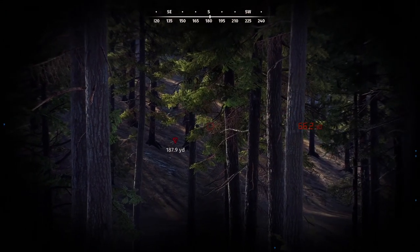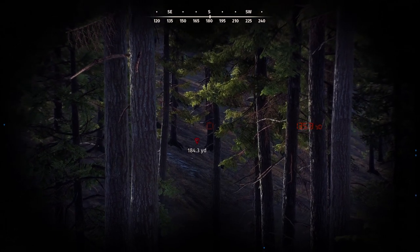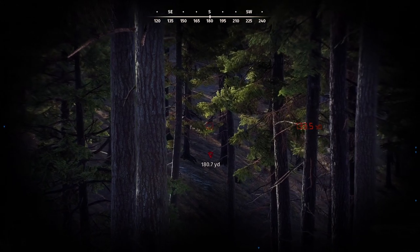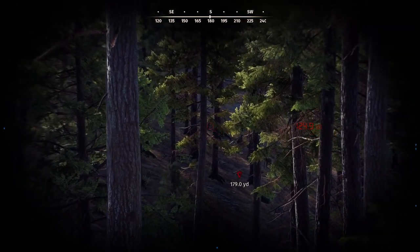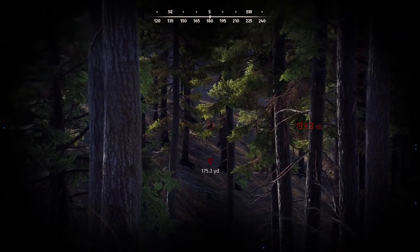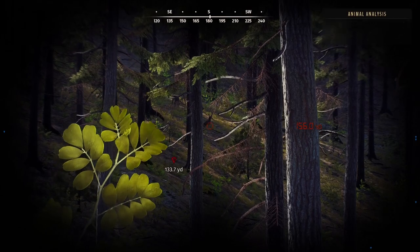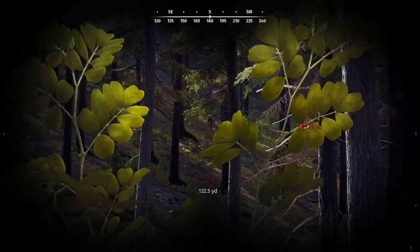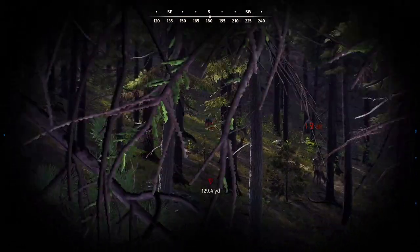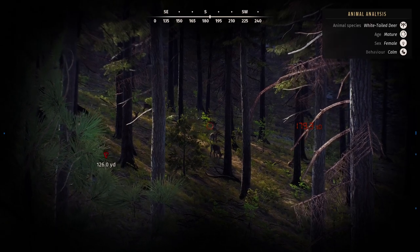Now we don't just have those Mule Deer down here to check — we have these Whitetail, which we had three three-star adults in. One of them did turn into a five-star mature, and that's when these other two three-star adults showed up. From what I've seen, we have one four-star mature right there, and a three-star mature as well. Maybe we have two four-star matures. It is saying that's a one-star young, but that's a really big rack for a one-star young — maybe that's the son of the five-star we took earlier. And that's our four-star; he's a giant.